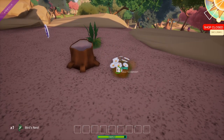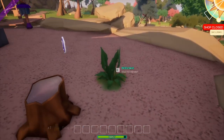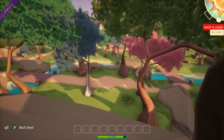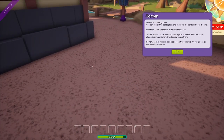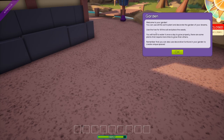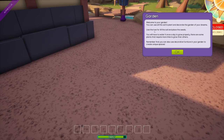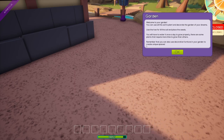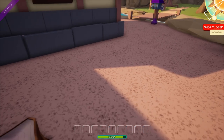Is that a quest? I wonder if there are any mobs in this game. I see this random dude walking over there. The garden tutorial says: welcome to your garden — you can use all this soil to plant and decorate the garden of your dreams. Use the hoe to till the soil and place the seeds. You will have to water it once a day to grow properly. There are some plants that require more time to grow than others, and you can also use decorative furniture in your garden to create unique spaces.